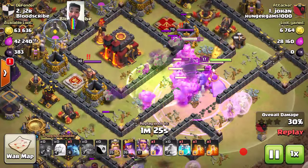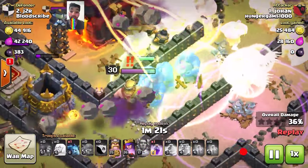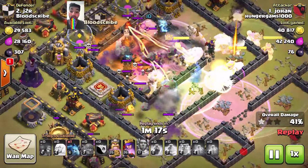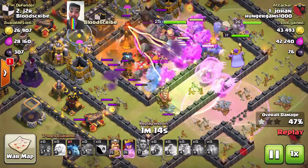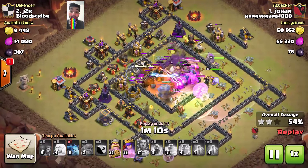Now see, he uses his Clone Spell right here, and those are the clone Bowlers that do the damage. Look at this spot — the clone Bowlers are going inside, and yes, all the damage is done.